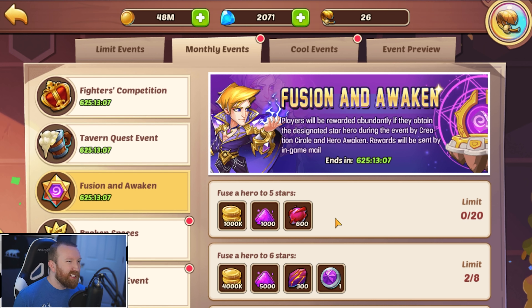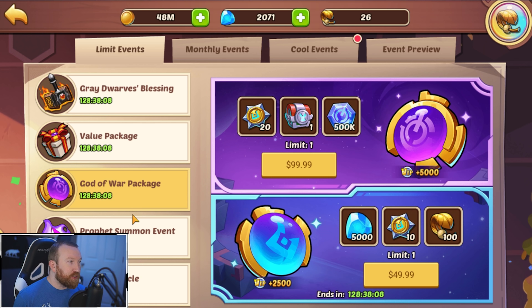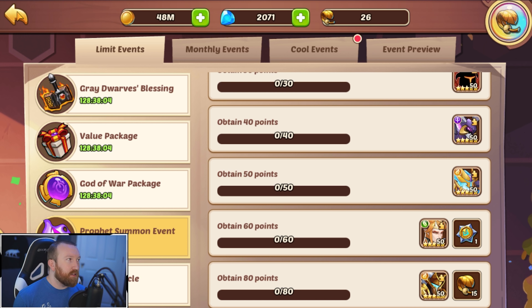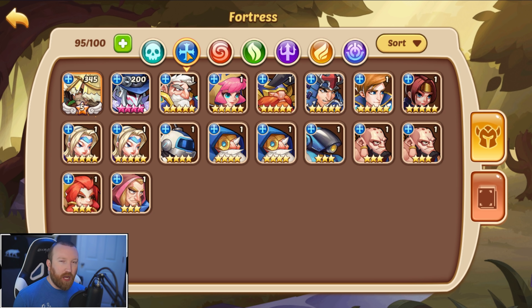We're done with the tavern — we're kind of at the spot where we're completely done, I think one loop is what we'll get. Should we start saving? Because we don't really want any of these heroes, but at the same time I really want to hunt for a Sherlock. We'd probably be better off saving, but I don't think Sherlock or Inosuke are going to be coming to a profit orb event anytime soon.